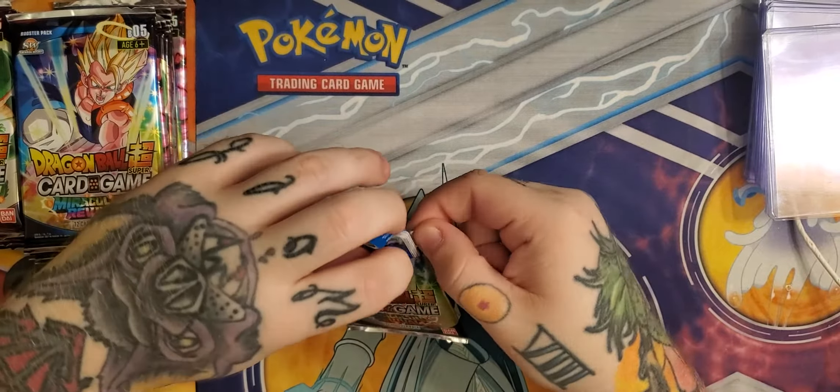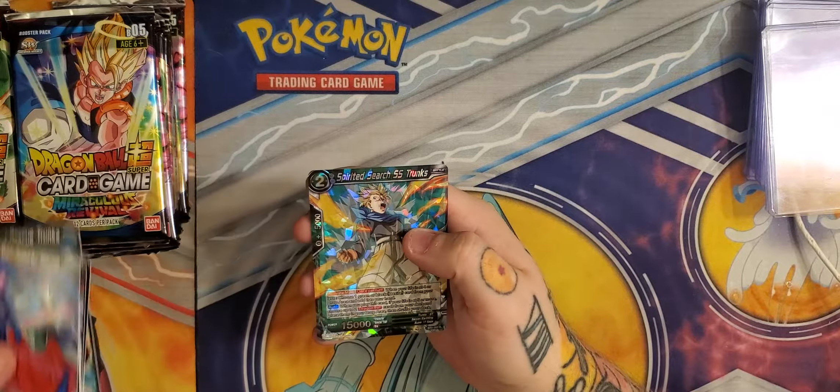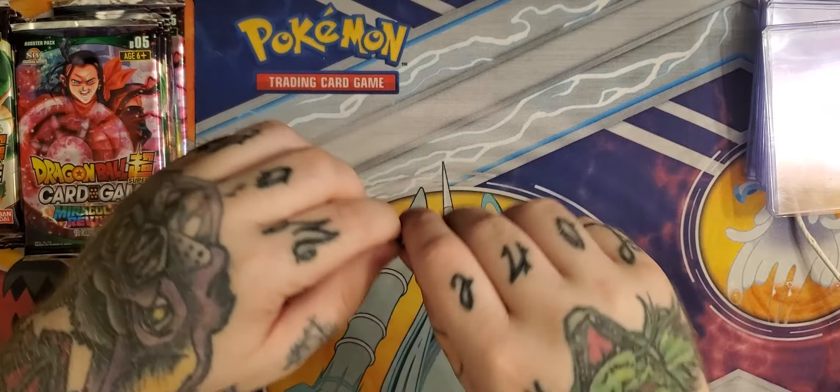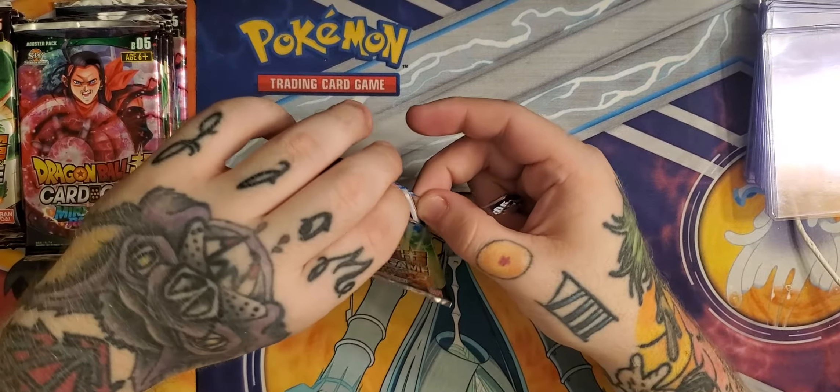Miraculous Revival boxes aren't too overpriced — you can get them for around a hundred dollars on average right now, a little cheaper with free shipping. Our biggest hits out of this box should be Gogeta and Shenron — Shenron is the Wishmaster. Each box is 24 packs, 12 cards per pack. This one also includes a promo in each box: the Black Masked Saiyan Splintering Mind — a really cool-looking card. We're gonna keep it sealed since I've already opened a few.